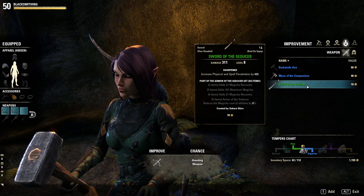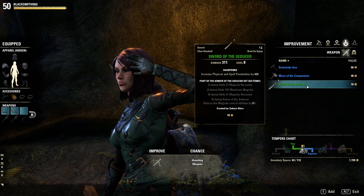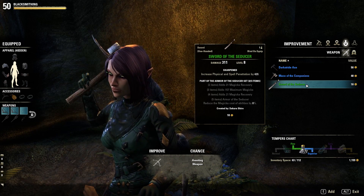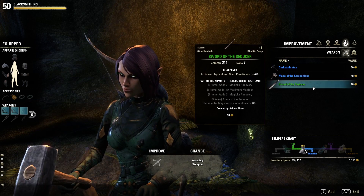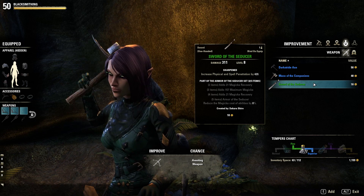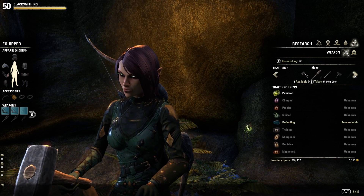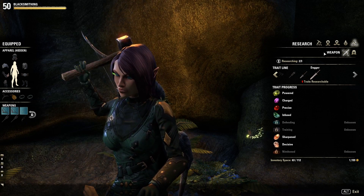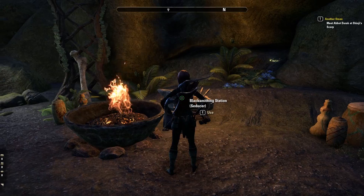And the Seducer set, if you didn't notice, is magicka recovery and all sorts of magicka things. We're not going to go for the five-piece even though it would be good — I don't have enough pieces for that and I'd rather have the damage output instead. So we're going to go for the four-set piece which is magicka recovery, and I'm going to start dumping points into magicka. So we've got that done now — weapon, helmet, and shoulders.